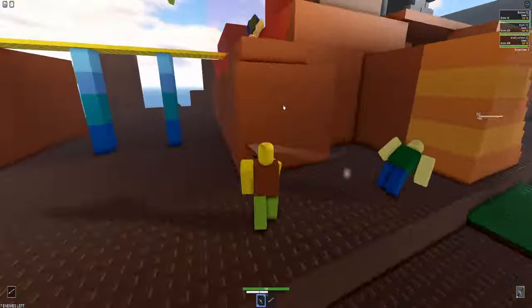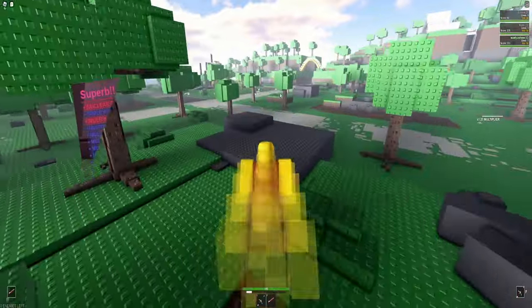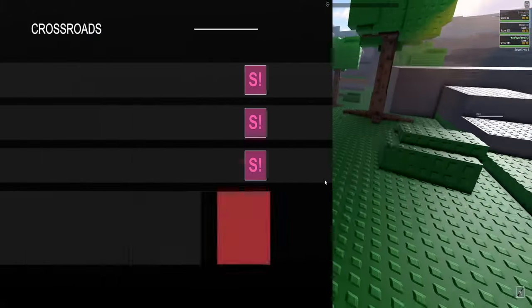Nuclear reactions are really good at dealing with massive crowds of enemies who vary in HP and abilities. They are pretty difficult to perform at first, but once you master it, getting an S rank and points is very easy.